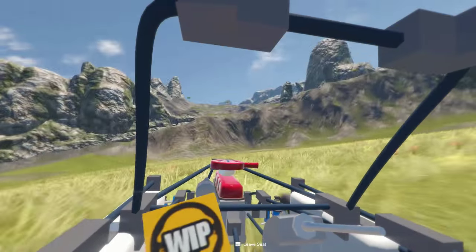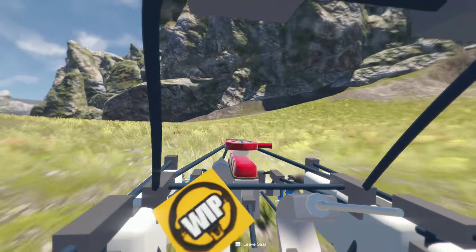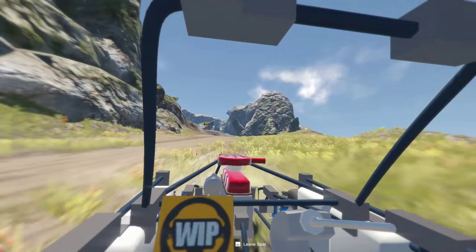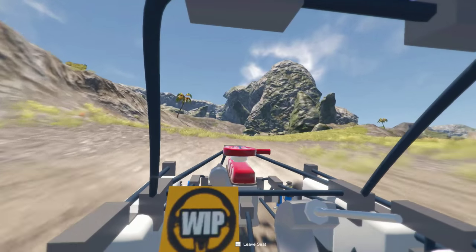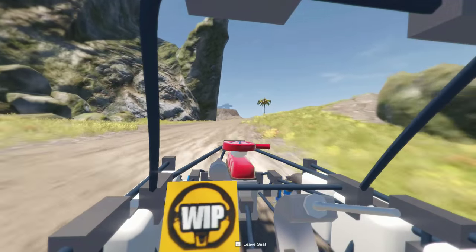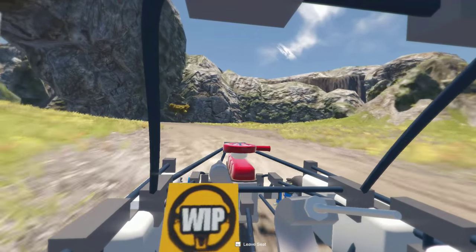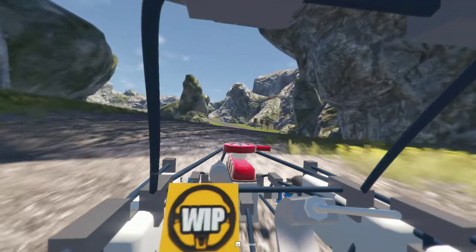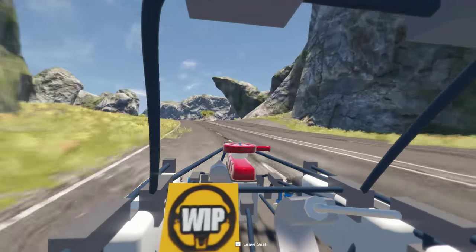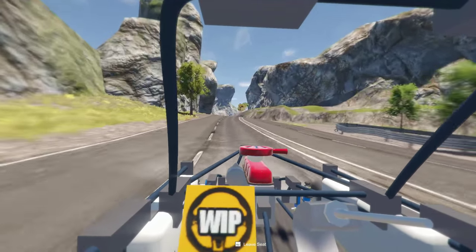We're heading up to the building area to show you some changes there. Remember, this is all a work in progress — when this build comes out there'll be a lot more in it. The handling of the vehicles is really being worked on. If you have Homebrew now, you'll notice I'm not flipping over or sliding down the road. We've really concentrated on the vehicle physics and we're going to keep tweaking it.